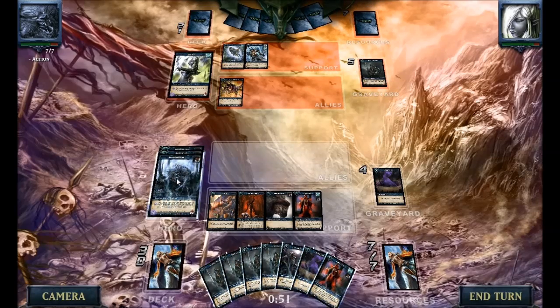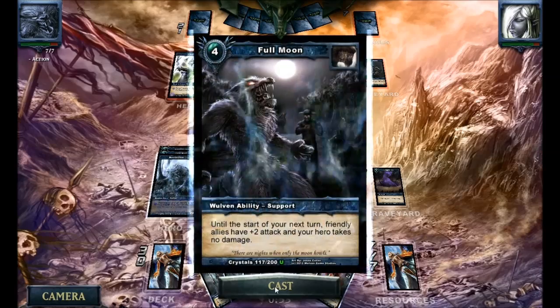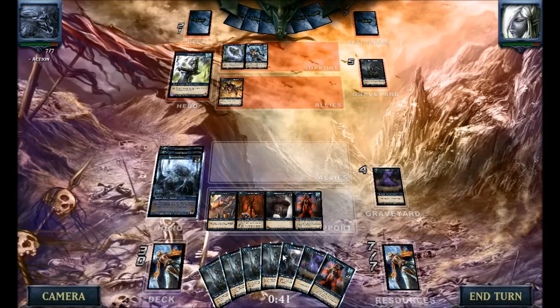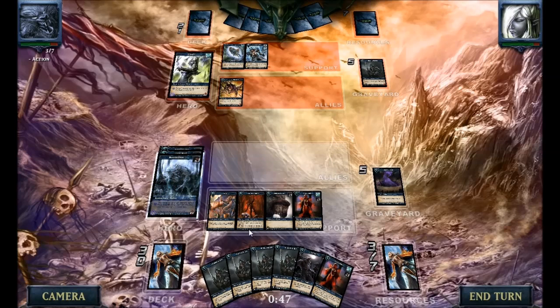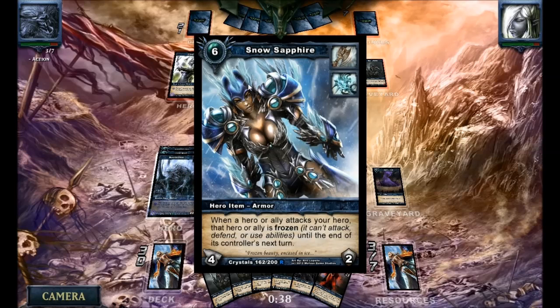He has now dropped the Snow Sapphire, which is what I was referring to in the original thread where I posted about this deck. The Snow Sapphire is probably the worst armor for Moonstalker to deal with, because in a typical deck you don't really have allies to take care of it. Typically you only have Moonstalker to handle it, so you have to use Moonstalker's ability to avoid getting hit that round and have something to cover you for the next round while frozen.